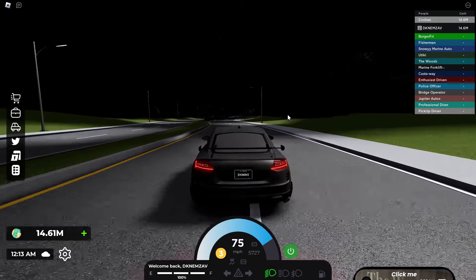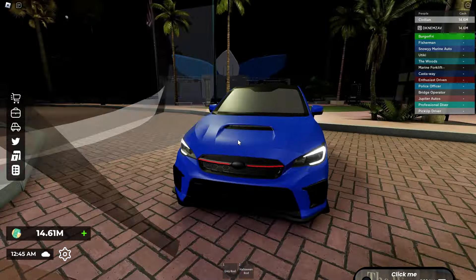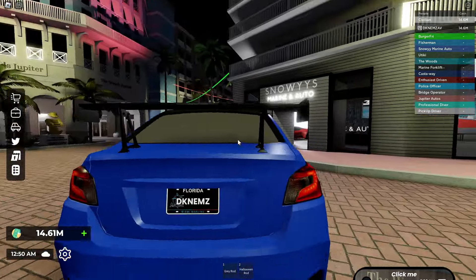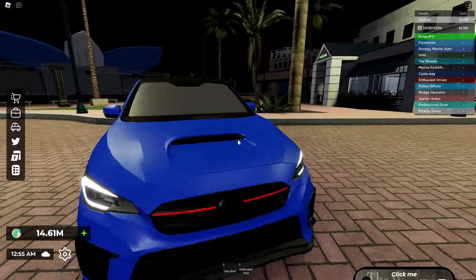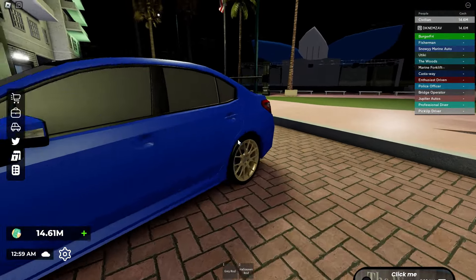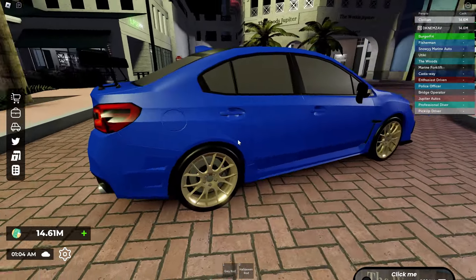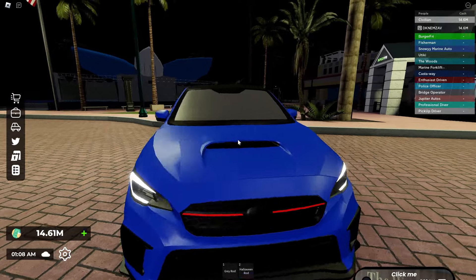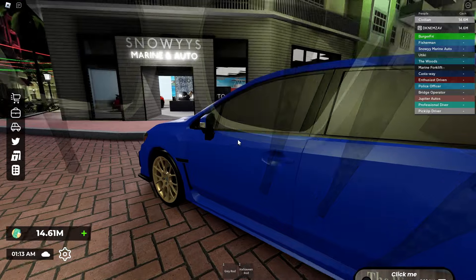The next car is the Subaru, the 2018 WRX. This is way cleaner - everybody has the gold rims on the Subaru which is cool. The WRX comes with no wing and the STI comes with wings, so that's how you can tell which is which. I like the red stripe on the front. Look at all the detail on this - I love the gold rims. I'll probably change the color to white because I kind of like white better on these.